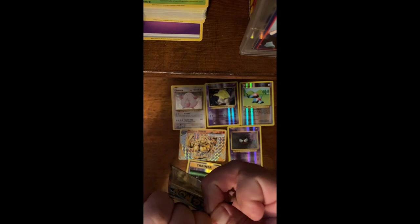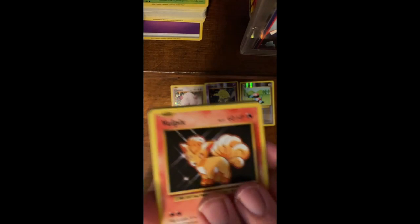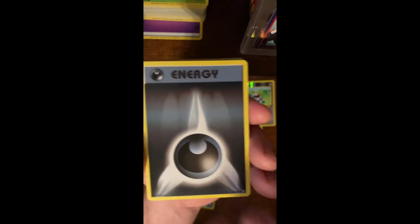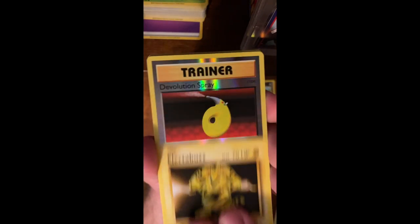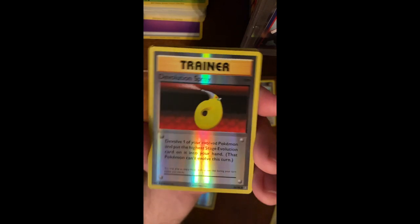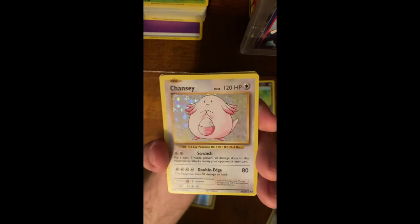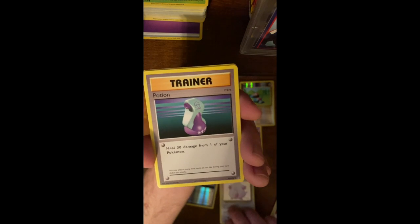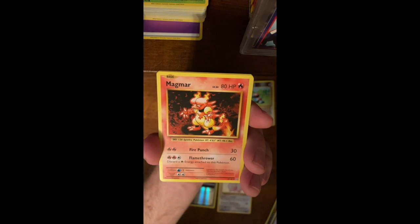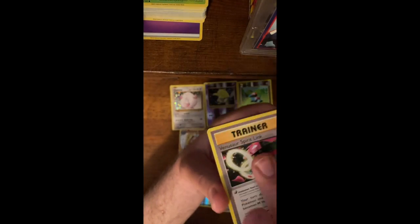This one doesn't want to get opened — this must be the good one. They reinforce these extra when you've got something real good in them. Vulpix, Energy, Magikarp, Weedle, Electabuzz, and another Reverse Holo Trainer — Devolution Spray. And another Holo Chansey. Trainer, Magmar, Trainer, Trainer.